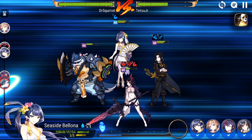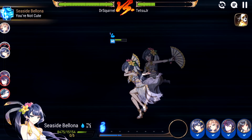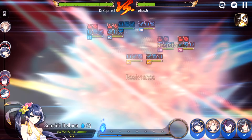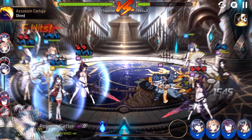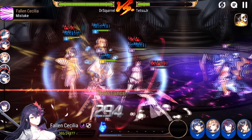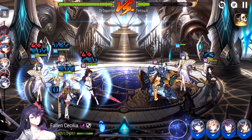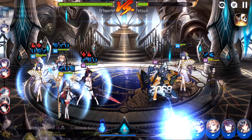Now my SSP counters again. That SSP will counter me again. So Rheingars is actually great against ML Violet. Alright, FCC goes down, which is great.